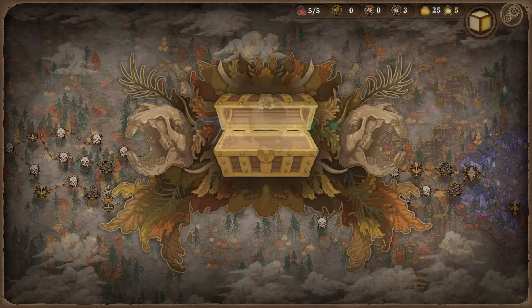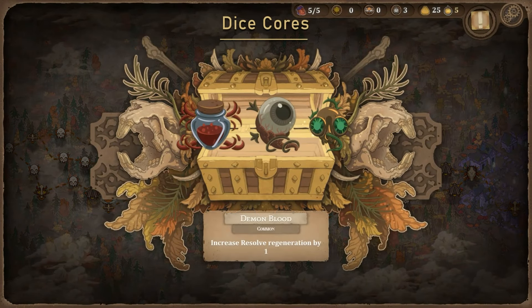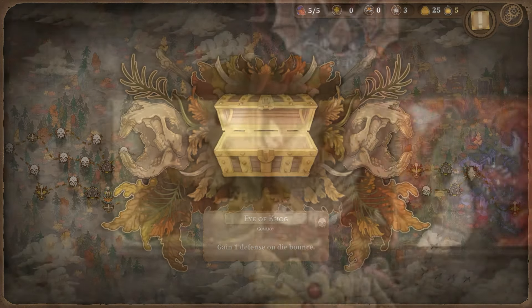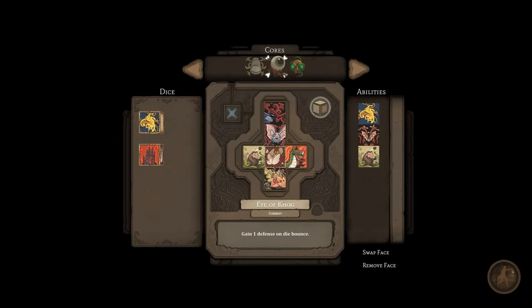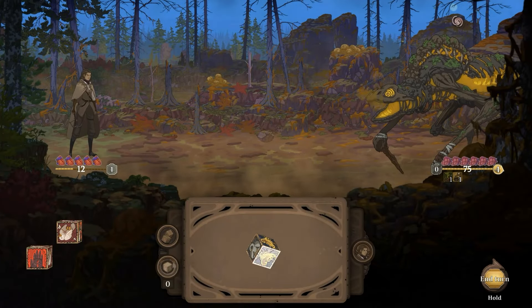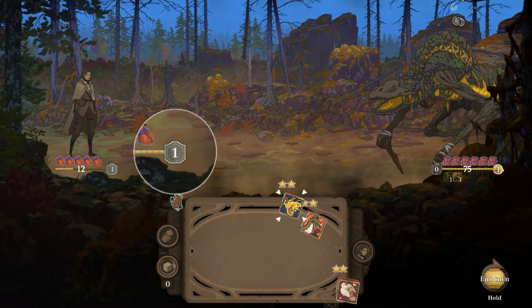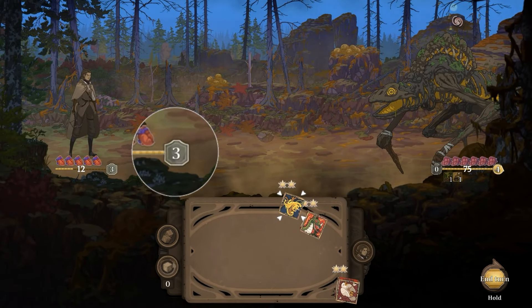The next modifier is Dice Cores. Cores can be found in treasure chests in certain encounters. Like abilities, die cores are added in the Dice Forge. The Eye of Cog can grant much needed defense in combat without using precious resolve.